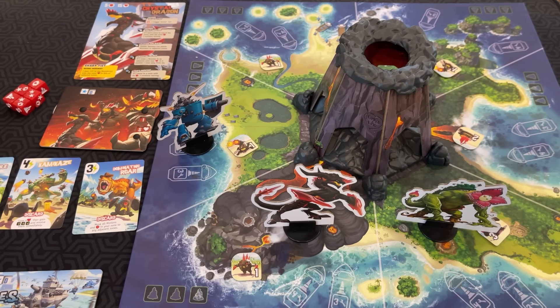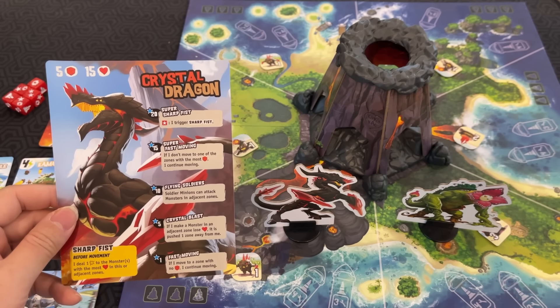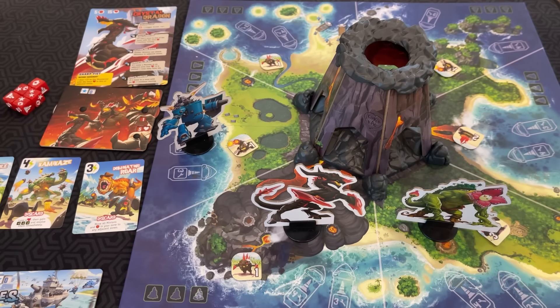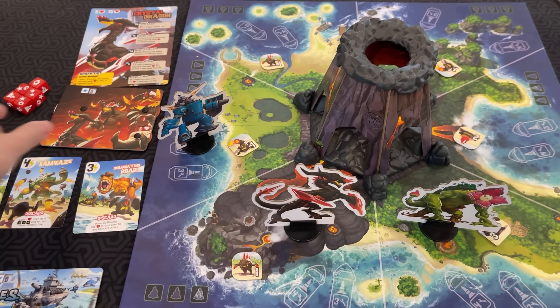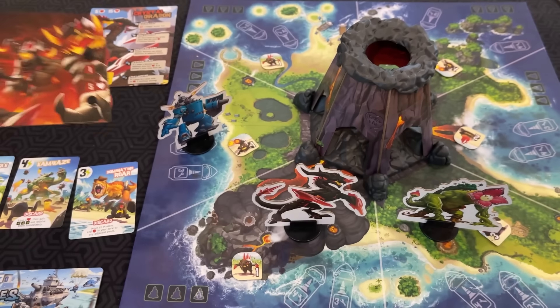In King of Monster Island, you are trying to work together to defeat a boss. In this example, our boss is Crystal Dragon, but there are different ones you can fight. They also have harder versions you can fight if you want. Here's how it's set up. Your goal is to reduce the boss's HP down to zero. Crystal Dragon starts at 15.